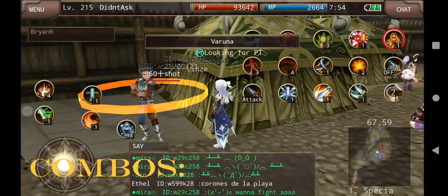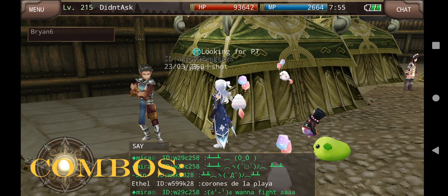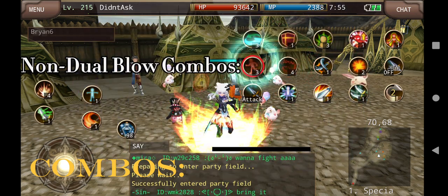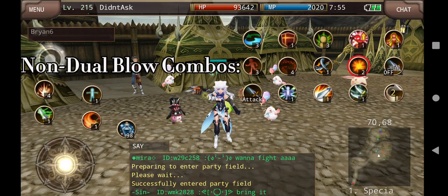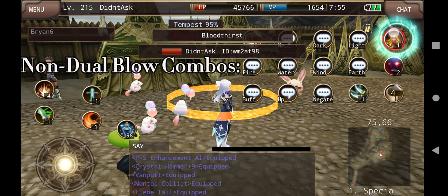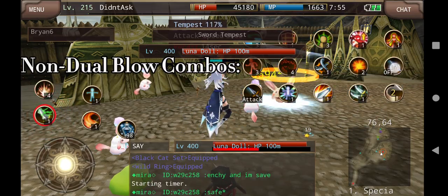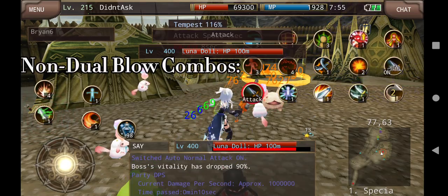Now we're going to get into combos. We're going to do the standard three combos for players that don't have Dual Blow. If you are a non-Dual Blow player, we're going to use the standard buff combos. Esperanza first, then switch to your buff set, then HP set buff. After the sword tempest, you just attack. Pretty standard stuff.